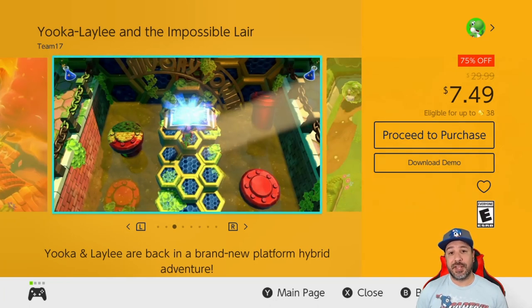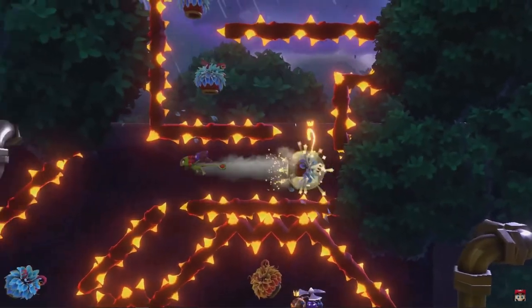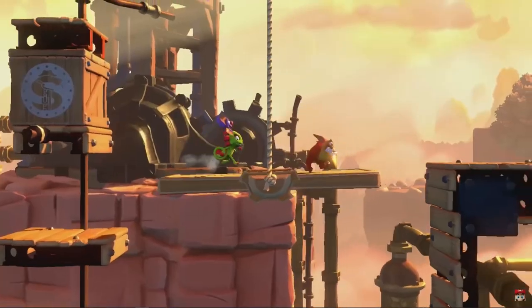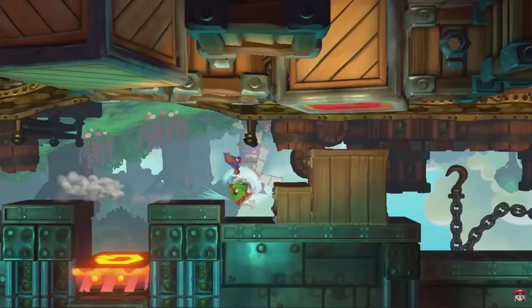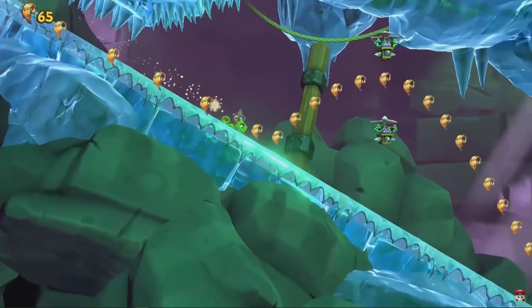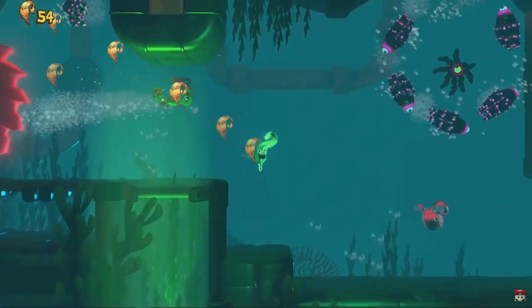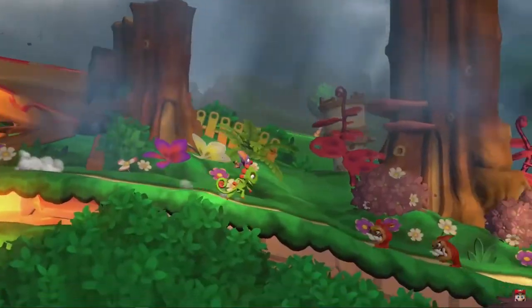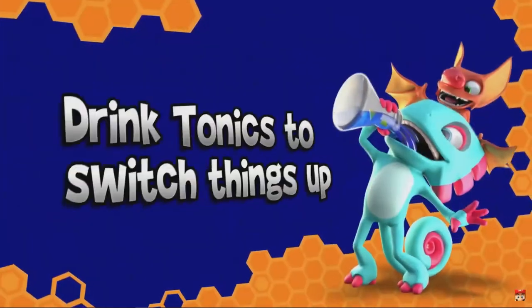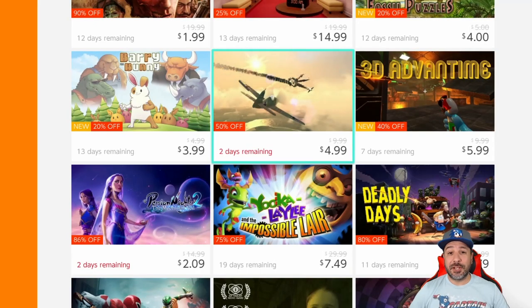Next, Yooka-Laylee and the Impossible Lair is 75% off for only $7.49. This is a 2D side-scrolling platformer — think Donkey Kong Country with almost the same production values. At only $7.50, this is currently one of my top 10 2D platformers on the Nintendo Switch. If you haven't tried it yet, at least give the free downloadable demo a try.